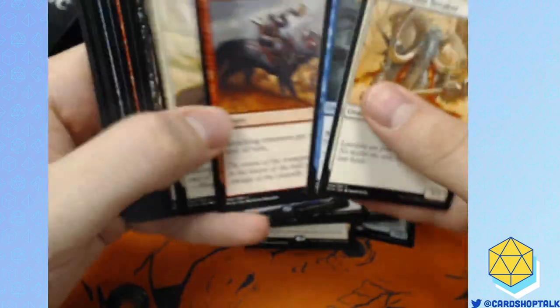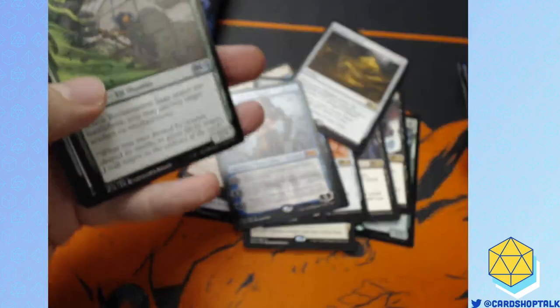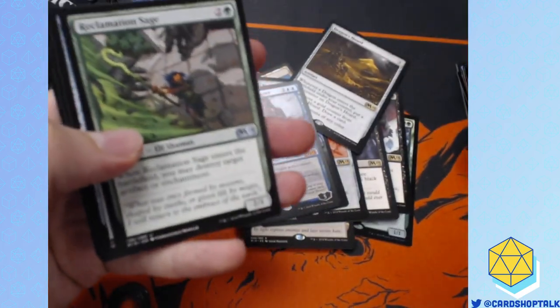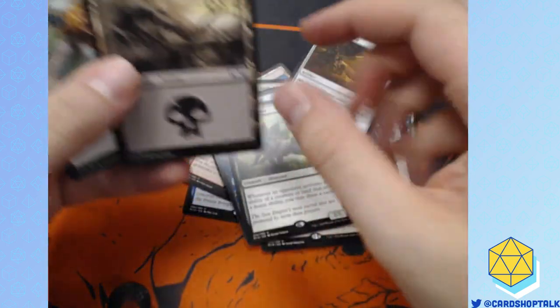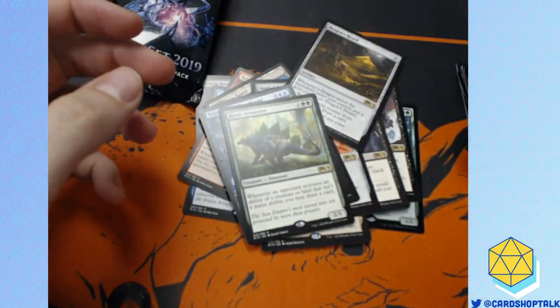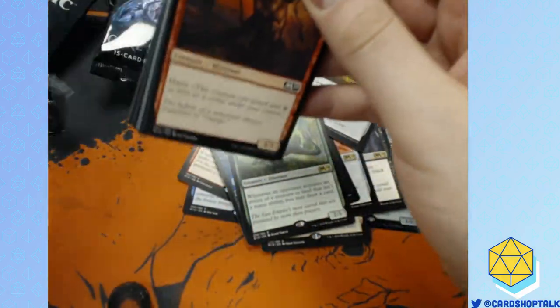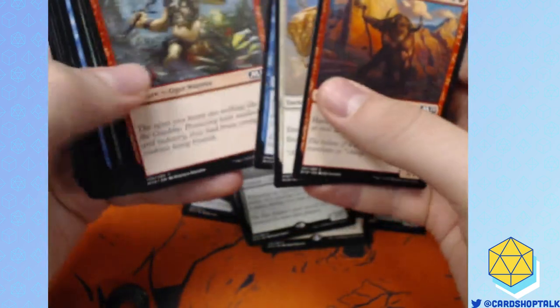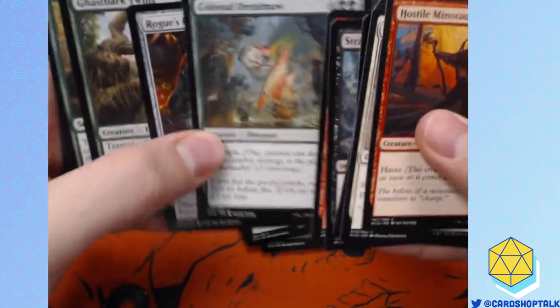The Zombie card is gonna be good in Aristocrats EDH — if you're sacking lots of things, it's gonna be really good. I was helping a player build a janky modern deck the other day — basically an Aristocrat-style modern deck with Anafenza, a vampire that sacks something, Viscera Seer, and Persist creatures. You basically get infinite sacks that way.